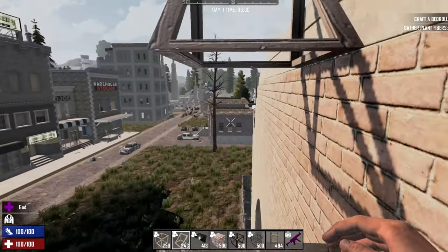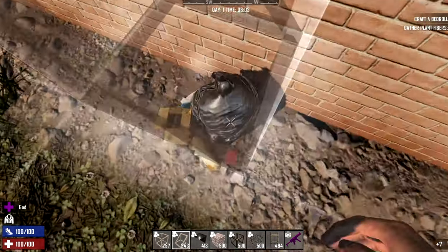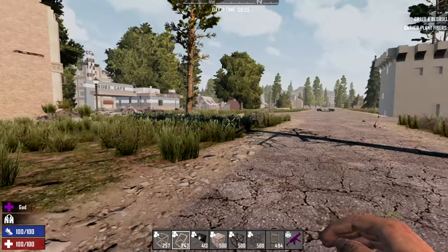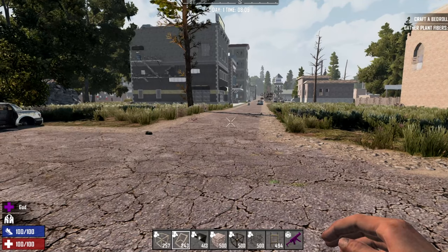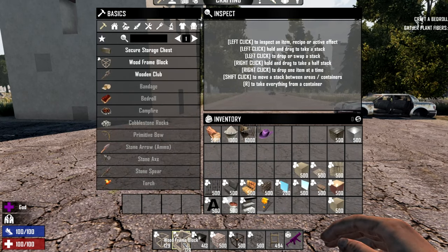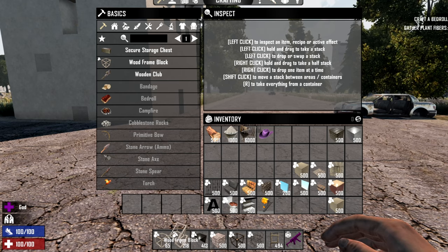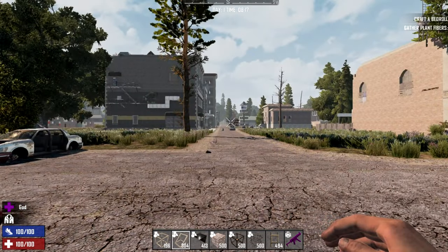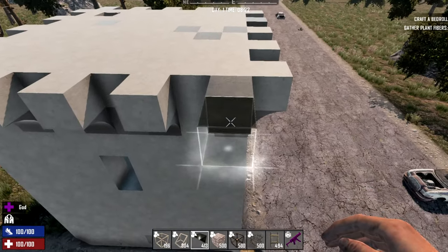Now let's say I'm done and I want to pull these back. There's something you have to be aware of: if you have two piles of the same block type, it will change it. Whichever one is lowest in your toolbar of that particular type gets filled up first. So if you've got 10 or 20 ramp blocks and 10 or 20 of the other ones and end up with less of one, you've got to switch them around. You can always switch them back by dragging them onto that slot. It's something to be aware of in a fast survival game.